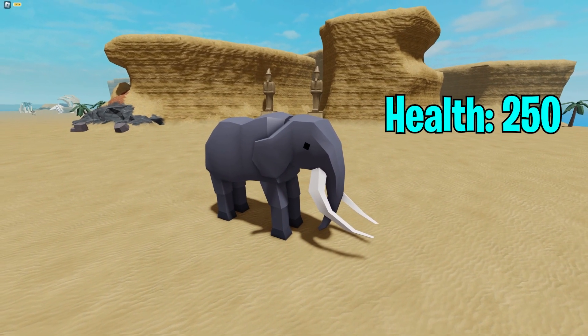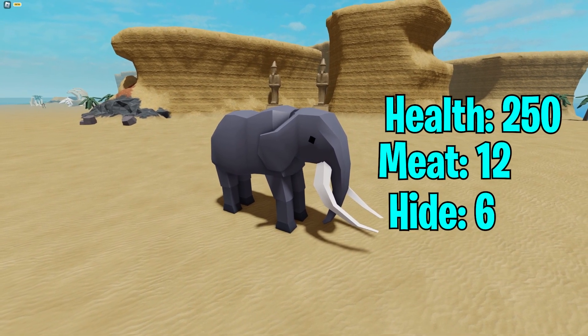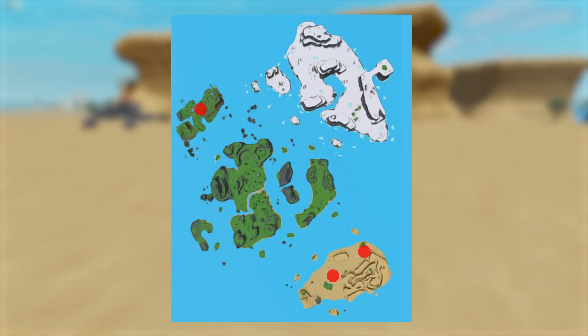And the elephant with 250 health, and upon killing it, gives you 12 meat and six hide. Locations for the elephant are shown on the map above.